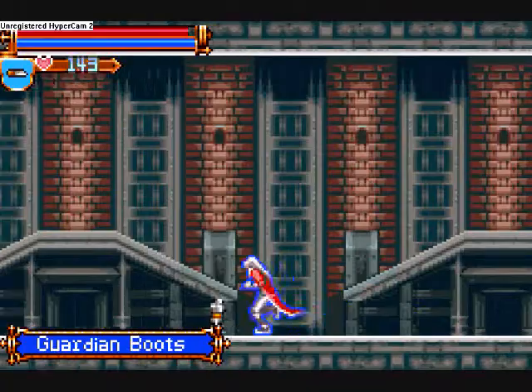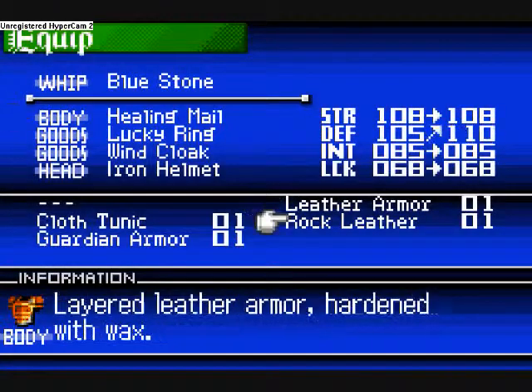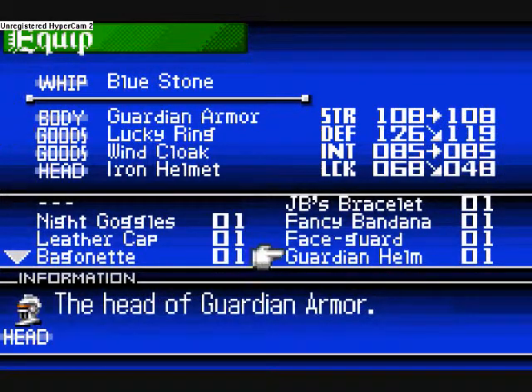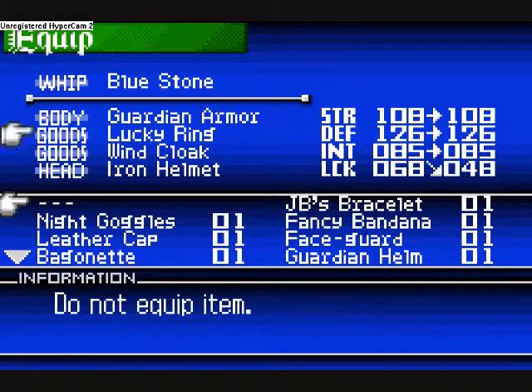Guardian Armor, Guardian Helm, Guardian Boots, Guardian Glove. This equipment is kick butt. Guardian Armor raises our armor by like 20. Guardian Helm actually lowers our defense? Seriously?